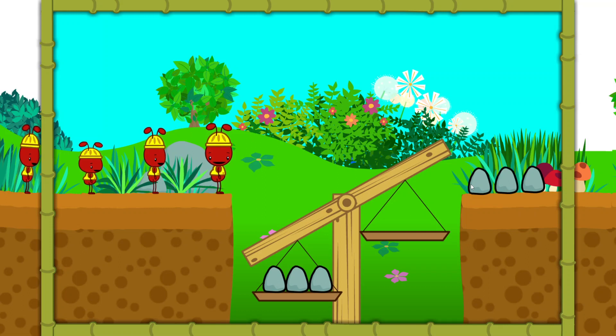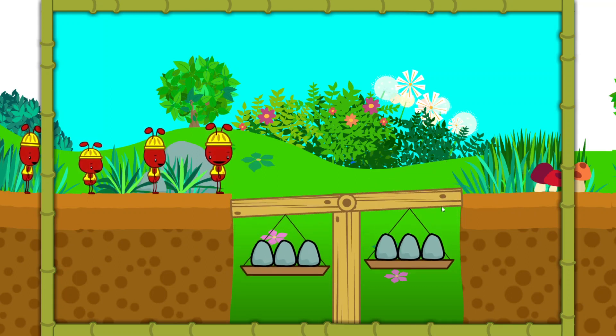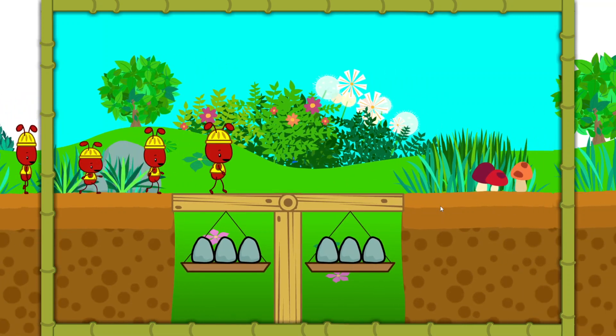Oh, that's a scale. We can use it to help the ants walk to the other side. But we need to make it have the same number of pebbles on both sides so the ants can walk across. Click on the pebbles and then click on the side of the scale that needs more pebbles until both sides are the same. Super job! Now the ants can cross. Let's keep going.